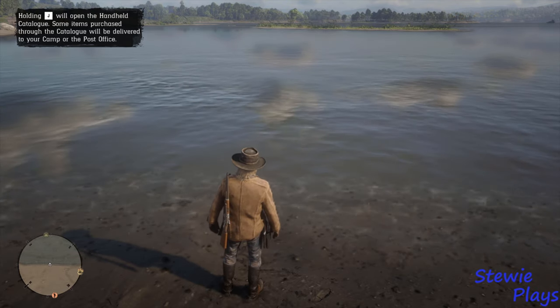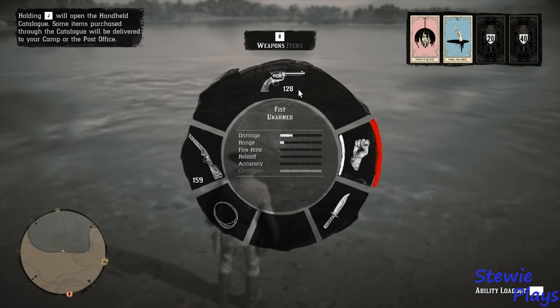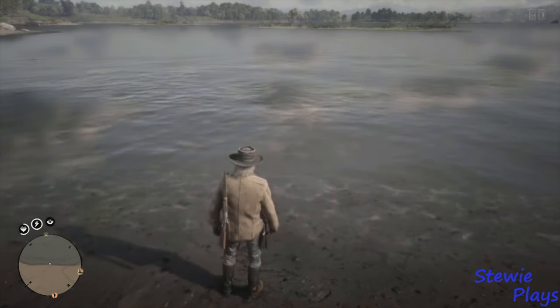Catch and release. On PC, the controls for fishing are quite simple. We shall go through to our items and equip our rod.